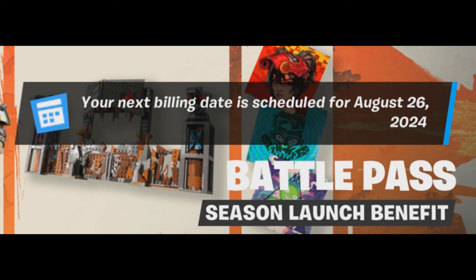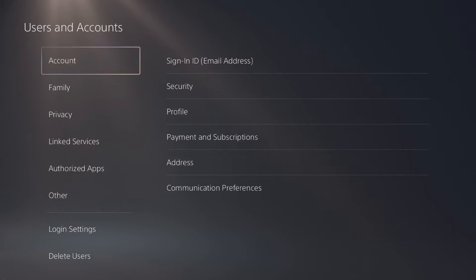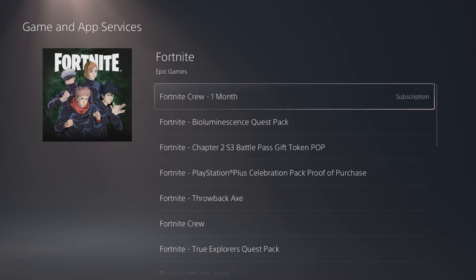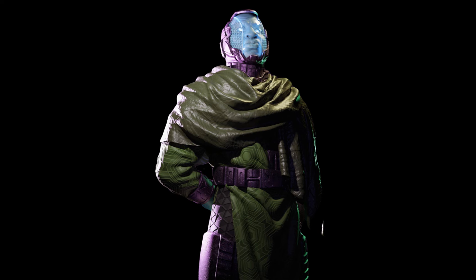Your next billing date is scheduled for August 26th, meaning you'll still be a member until the 26th. Season 3 ends on August 16th, so your Fortnite Crew membership expires on the 26th but the battle pass ends on the 16th — meaning you'll have a free Season 4 battle pass. To cancel on PlayStation, go to your account, then Subscription, Gaming and App Services, then Fortnite, and turn off your Fortnite Crew membership.